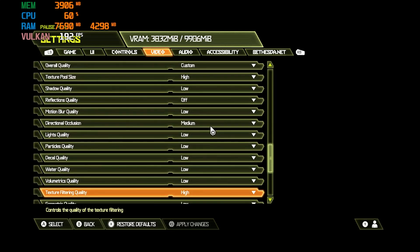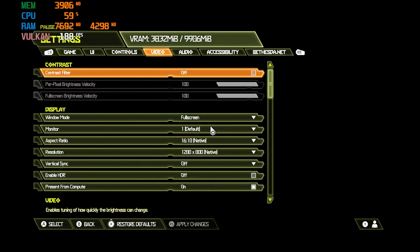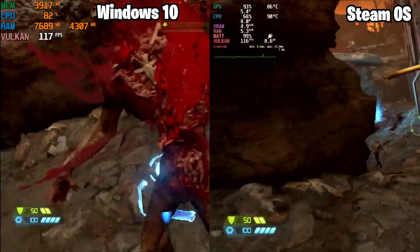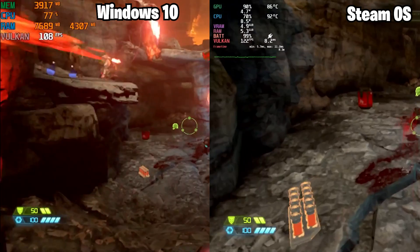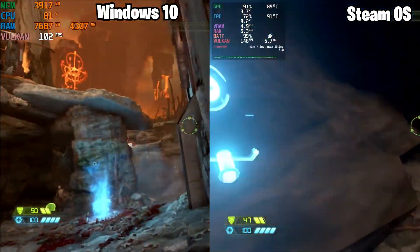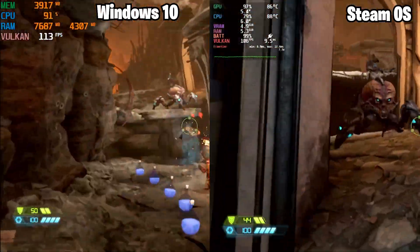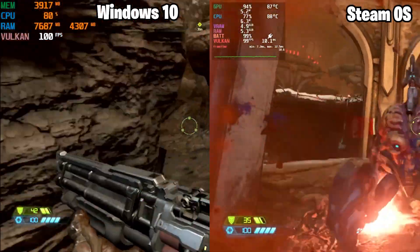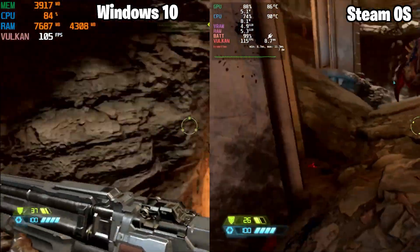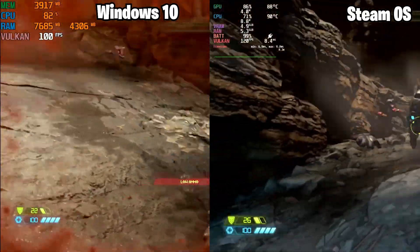Next up is Doom Eternal. Doom Eternal was another game that played almost identical on both systems — smooth on Windows just like it was on SteamOS, both looked identical, and I had no huge lag spikes on either one. However, I'm going to give it to SteamOS because it had 5 to 10 more average FPS than Windows. So SteamOS again reigns supreme.